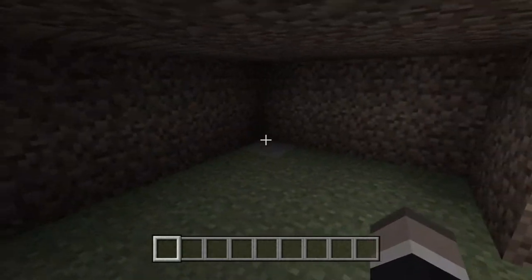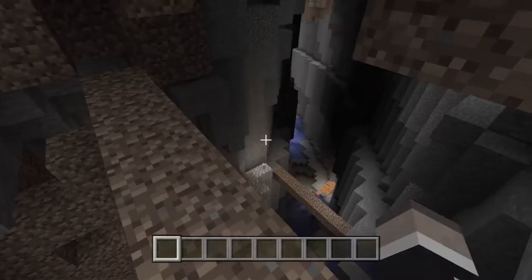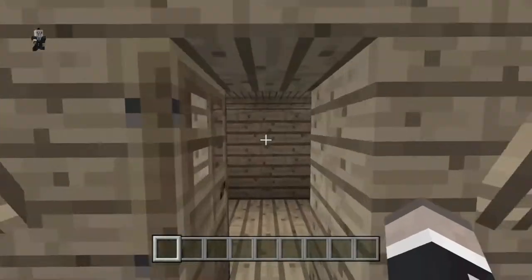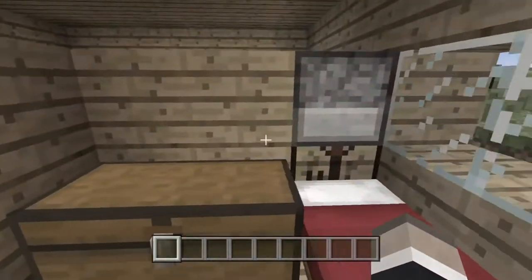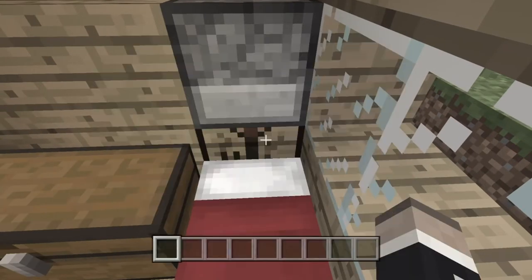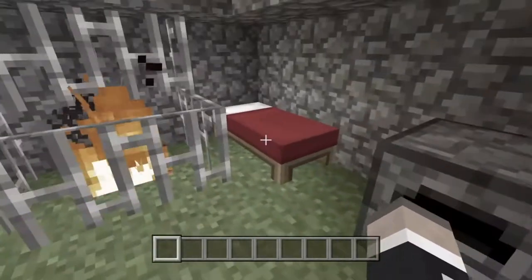So this is my first house. It was located right next to a ravine which proved useful for mining. My second house had two rooms which were separated by a wall, and some furnaces and crafting tables. Here is a useless bed that you can use to sleep.